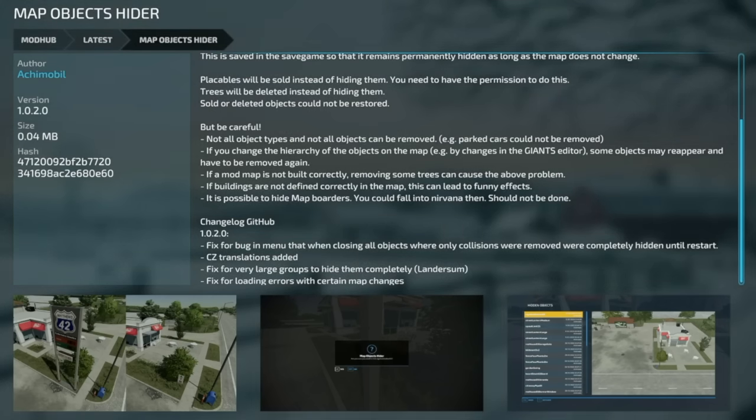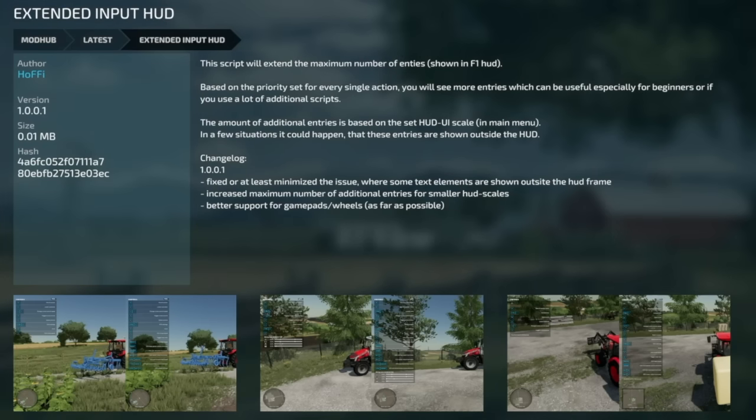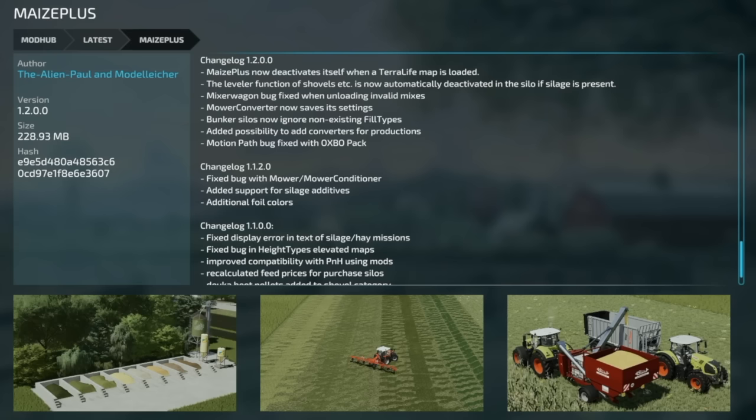The Map Objects Hider version 102 fixes a bug in the menu when closing all objects where only collisions were removed but objects stayed hidden until restart; adds CZ translation, fixes for large groups to hide completely, and fixes loading errors with certain map changes. Extended Input HUD version 1001 fixes text elements shown outside the HUD frame, adjusts maximum entries for smaller HUD scales, and improves gamepad and wheel support.